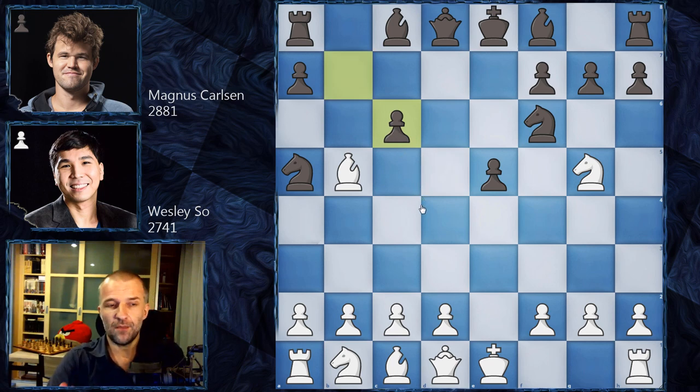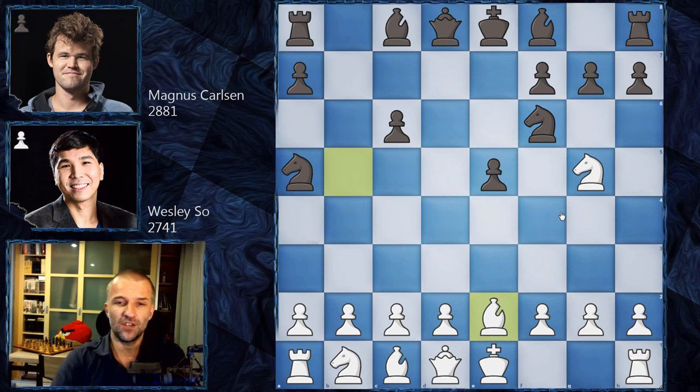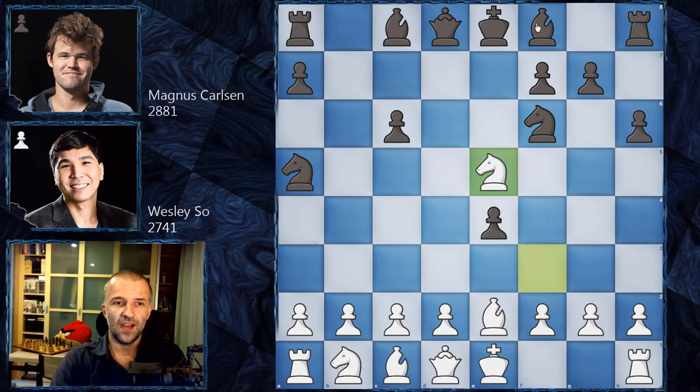There are a couple of lines here. One of them is at least a couple of decades old — the very classical Bishop e2. This is a very natural square for the bishop. It's still playable even at the super-grandmaster level. What follows is h6, Knight f3, then e4, Knight e5, Bishop c5 and so on. The line is a little crazy but not as crazy as other lines — this is just the beginning.